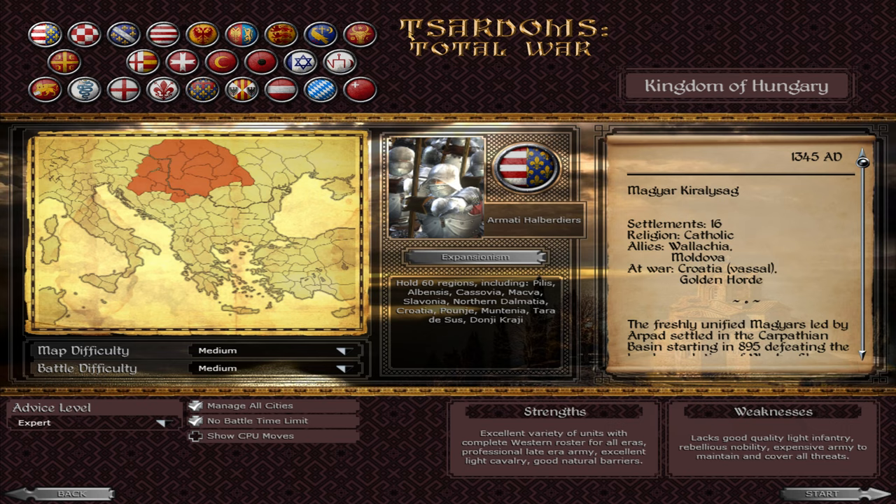What does 'Tsardom' mean? The word 'Tsar' derives from Caesar, or Kaiser — essentially 'emperor' in Russian. 'Tsar' is pronounced from 'tether,' which is Russian for Caesar. So 'Tsardom' means an empire — an entity ruled by a Tsar, an emperor. Tsardom Total War essentially means Empires Total War.